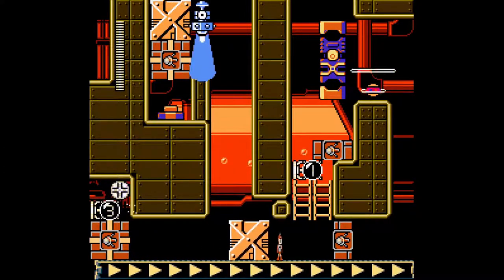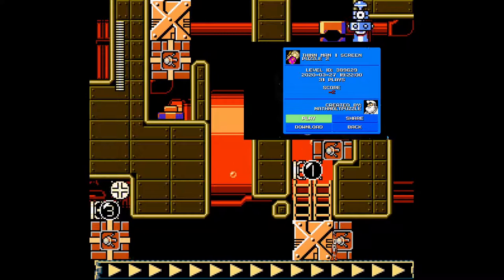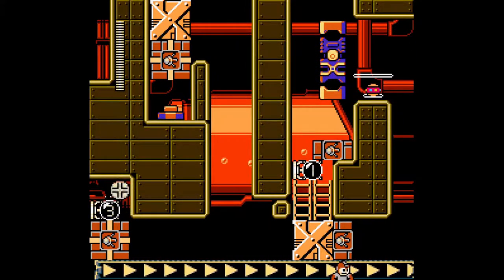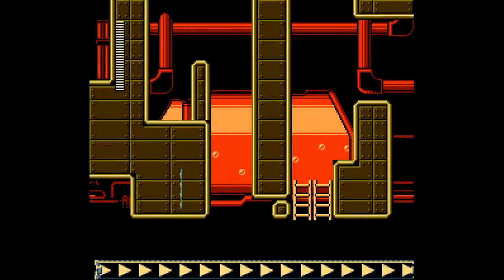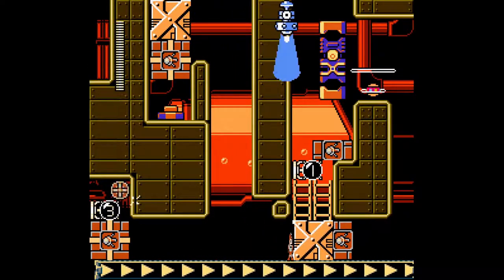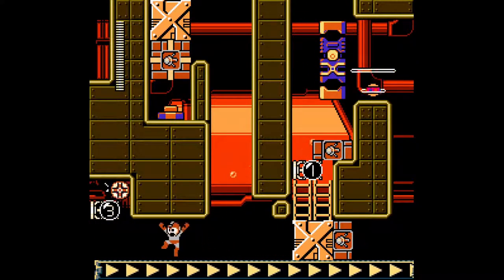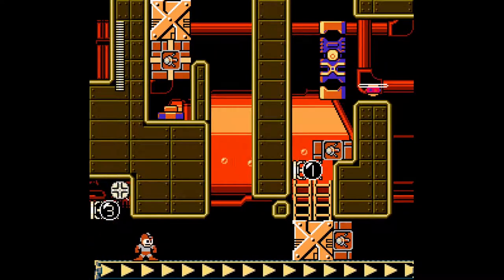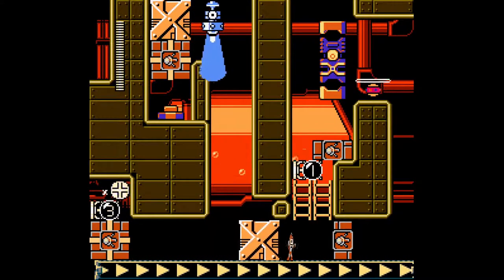Okay, so we're back here with the Thinman one-screen puzzle challenge. This one starts out a bit more complex already. As we know from before, we can jump and we can slide, but should you move, you will interrupt the effect of the Slimman. So we gotta figure out here — we have the Commando Missile, and we can control it.